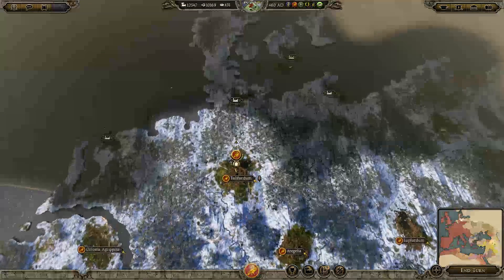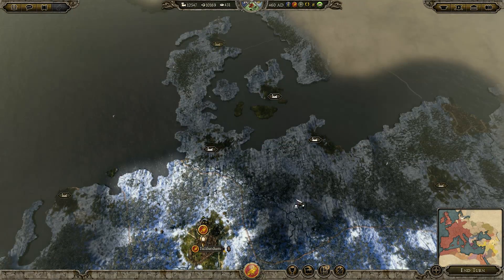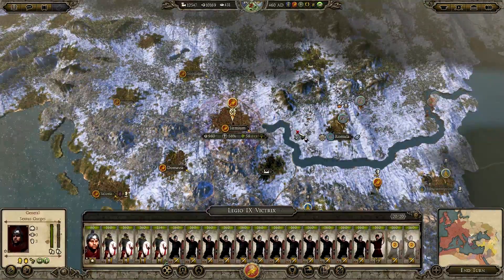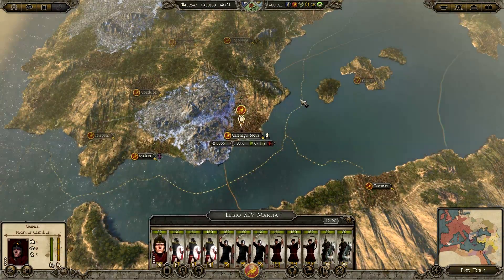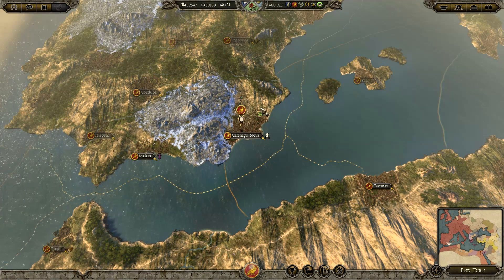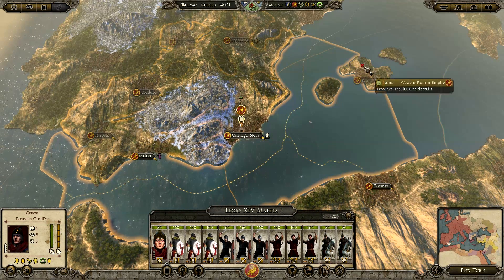I don't regret doing it, because now I'd rather be at this point spending more money than being constantly attacked by the Scandinavian and Germanic factions. I've got one army in the north protecting my lands, a full stack protecting the eastern part, and then half stacks — two full stacks protecting the northern goal and eastern part, with half stacks that are just reaction forces.